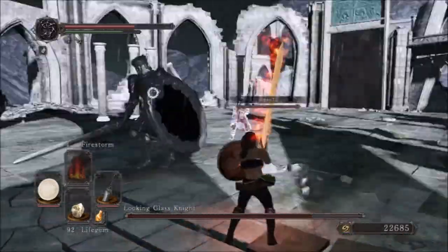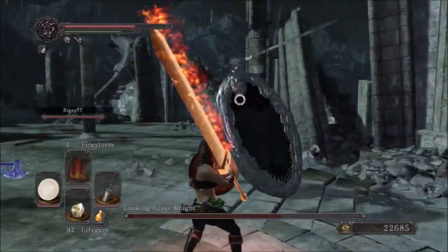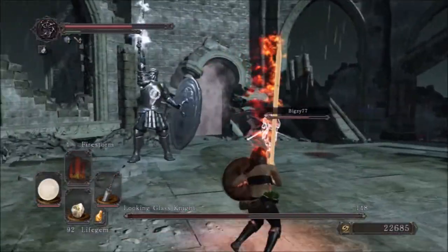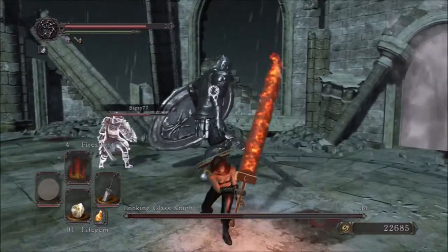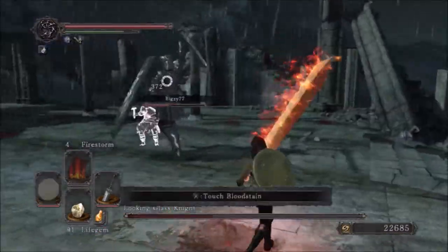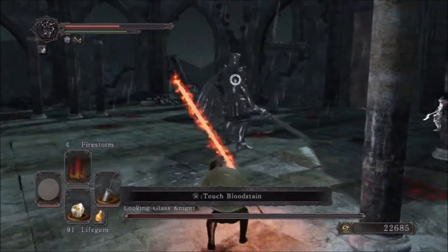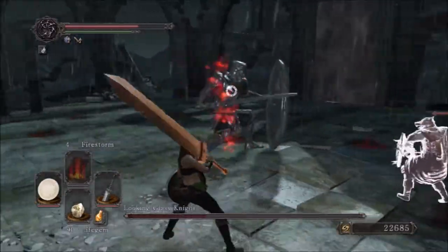I really dig that shield he's got, especially when he summons an NPC with it. It seems like one time I fought this guy — I think it was in New Game Plus or maybe even Plus Plus — he actually did summon a real player, because it didn't look like the NPC phantom. My strategy is to always take care of the summons as soon as possible, basically gang up on them as soon as they spawn. There he goes — there's a summons. Yeah, I think this is so cool.